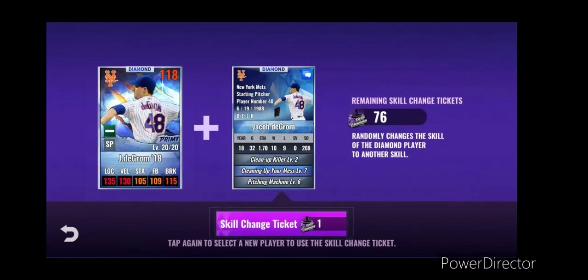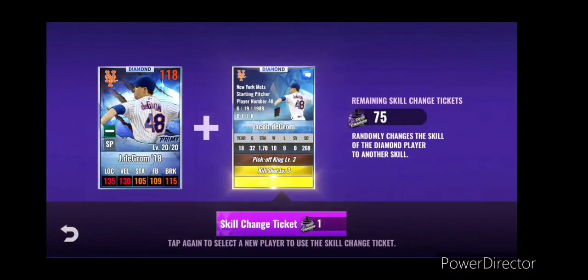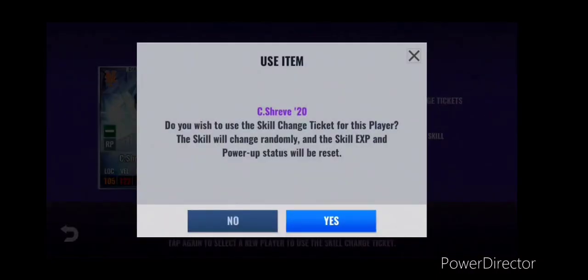Let's look at deGrom. His current skills - pitching machine - have been okay, but I think we can do better since we have 75 skill change tickets. No, not finesse or giant killer. Dominant pitcher, mess - yes, I will take it, and a little kill shot. That gets him done.